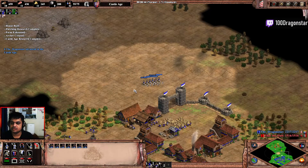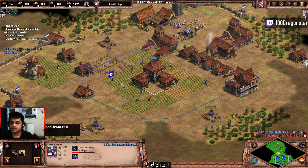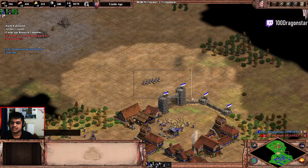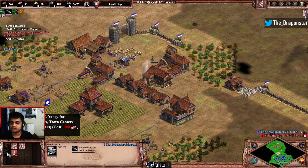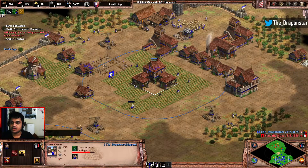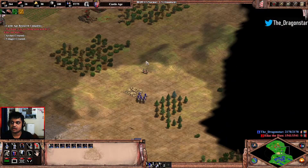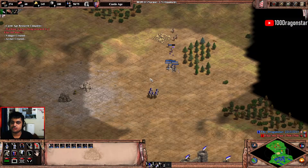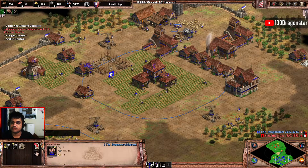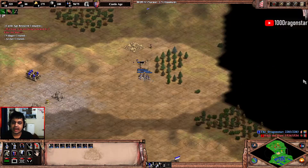I like to go for a little bit of both — dropping a town center and getting ballistics at the same time. Going for crossbow and bodkin, and once I'm able to afford the wheelbarrow upgrade I'm going to go for that too. Since I'm only playing two ranges, nothing special. I'm going to be removing a few villagers on gold so that I only have 8 on gold.